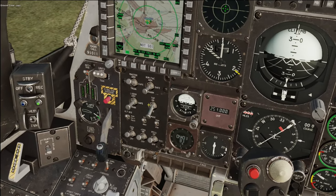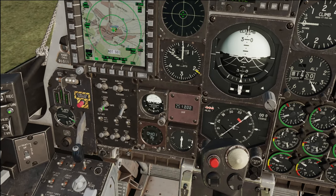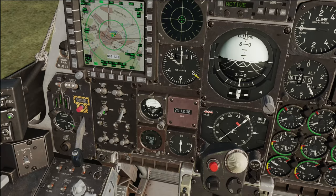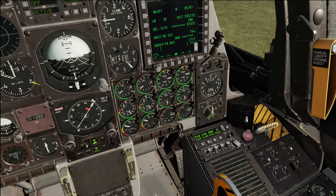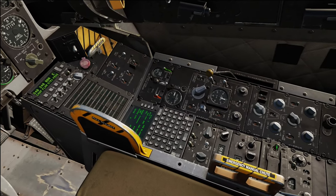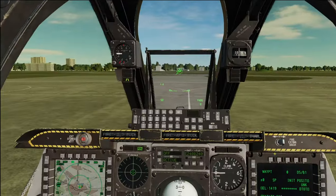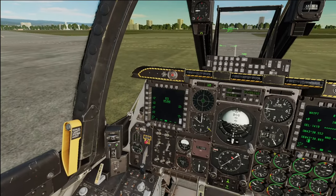All right, master arm on, gun pack on. We're not going to be running — we're going to have to mess with the laser and the TGP after we get all our stuff sorted. Go ahead and set fuel, set to echo, and helmet-mounted display check. Game plan is pretty simple.